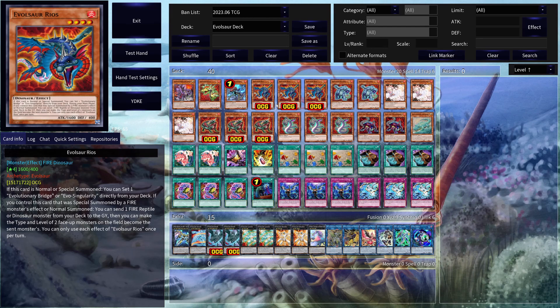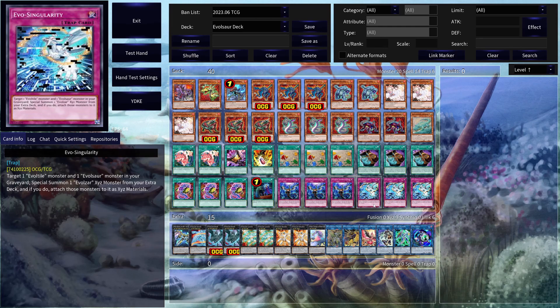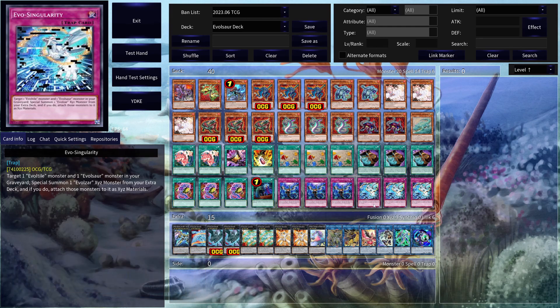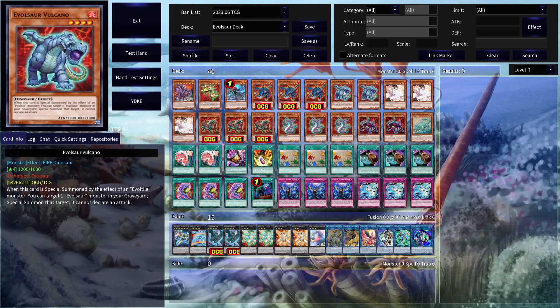Then 3 copies of Reels. This card is really nice as well. Being able to use it in order to set your EvoSingularity — that's going to be the main thing you're going to be setting here. That's why this is mainly a going-first build, because you want to be able to get this EvoSingularity out. There's actually a play where you're able to get 3 EvoSar monsters out. It's not the most likely outcome, but you're most likely just going to get 2 out. But being able to get 3 is pretty insane, and you're going to see that in the combo video. Definitely 3 copies of Reels, and 2 copies of Volcano.